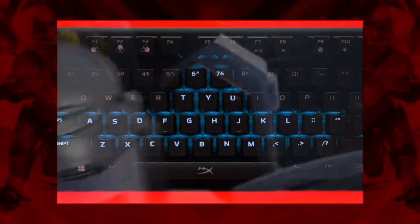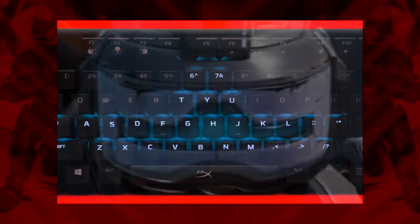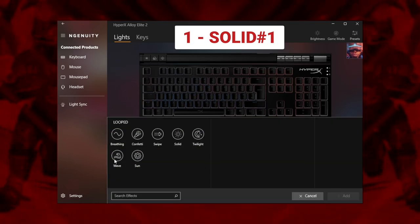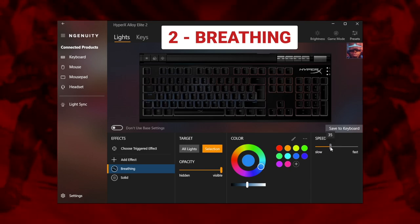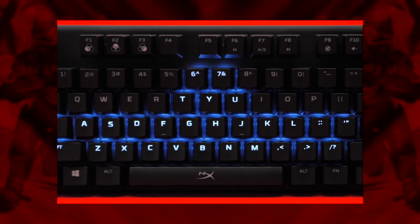To add a bit of fun, we won't just stick with a fixed brightness. Instead, we're going to give our mask a gentle pulse effect. Start by lowering the opacity of this solid layer down to around 30. Next, create a breathing pattern over the same keys, with the same colour and this time at full opacity. Drop the speed of the pattern down to around 7 and you've created a subtle hum to bring some life to your keyboard.